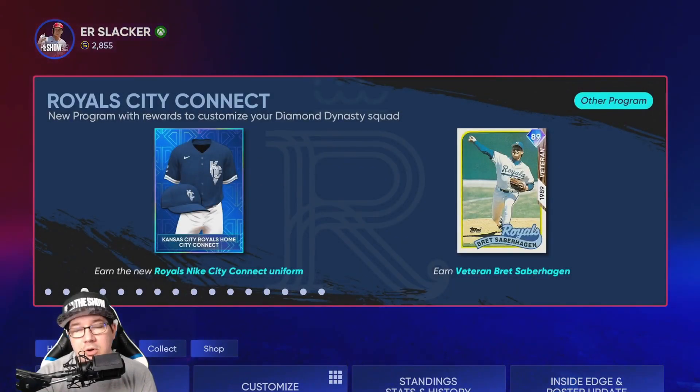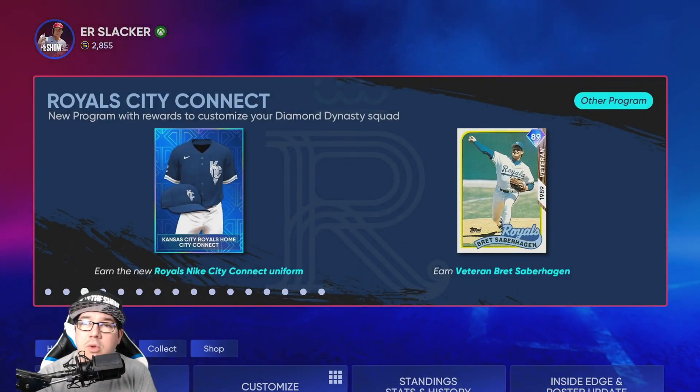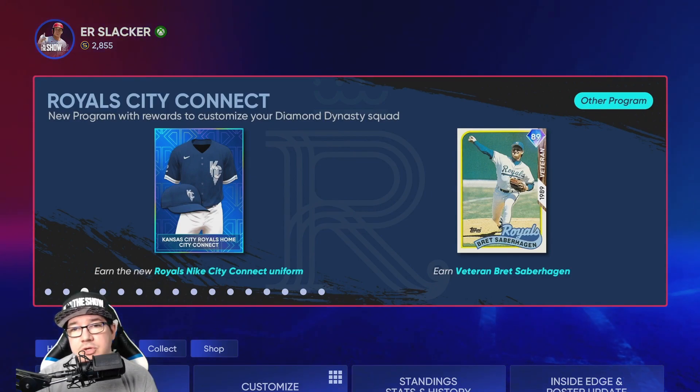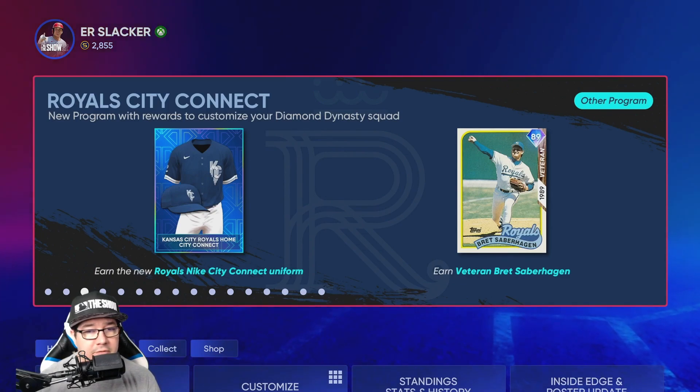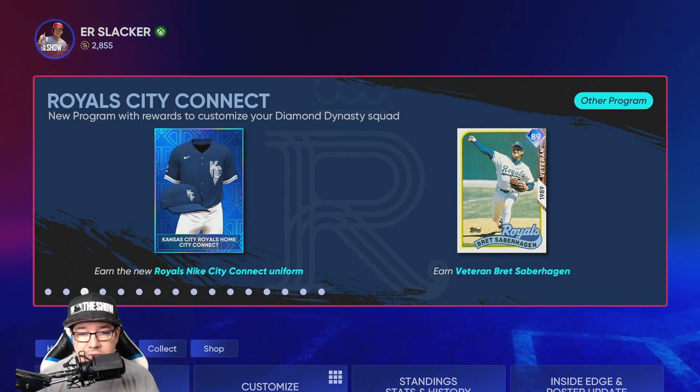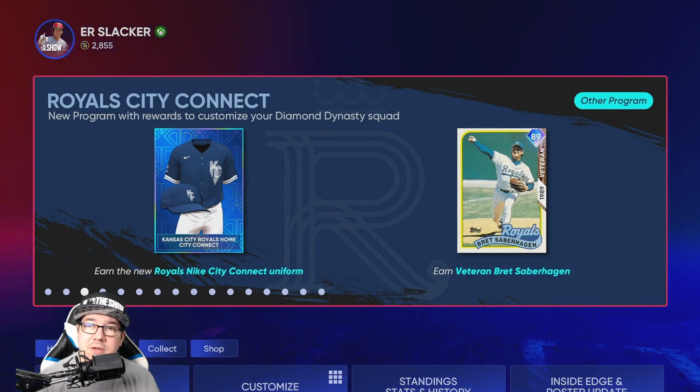Welcome to Soccer Gaming and welcome to this channel where we're going to help you get better and learn at MLB The Show 22. In this episode, we're going to go over the Royals City Connect — what you're going to get, how you're going to get it, and all of that good stuff. My favorite team is the Royals, so this is going to be fun. Let's jump into it.